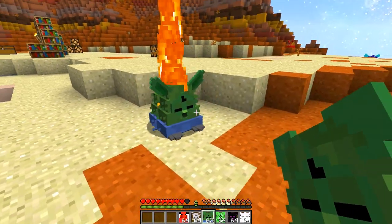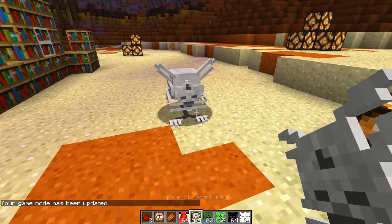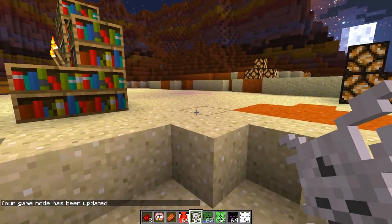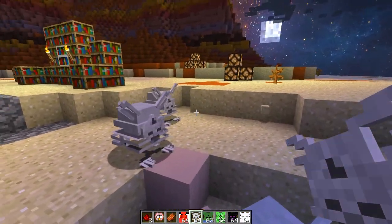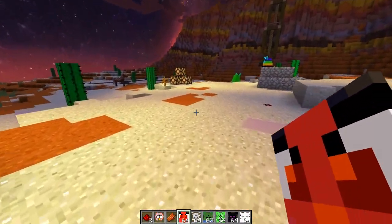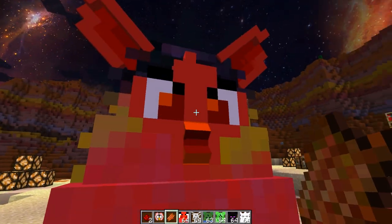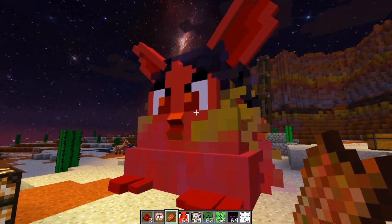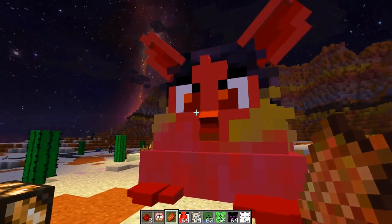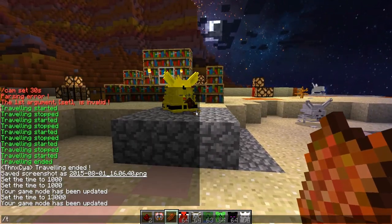Next up is the zombie furby - oh my goodness, stop attacking me! Then we've got the skeleton furby - wow, this looks amazing, the modeling is so good. Very cute, exactly like skeletons but they look awesome. Are you ready for this? The mega furby - activate! Oh my goodness, I don't know what to say - this is absolutely terrifying! I love the mega furby, this is incredible!